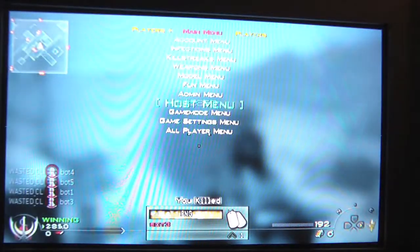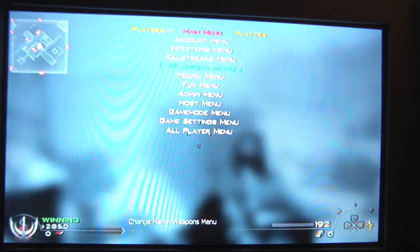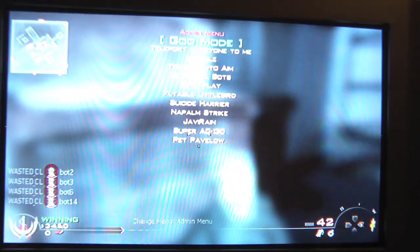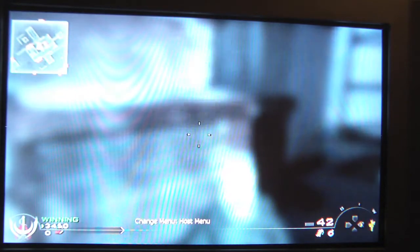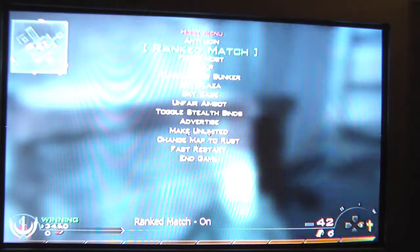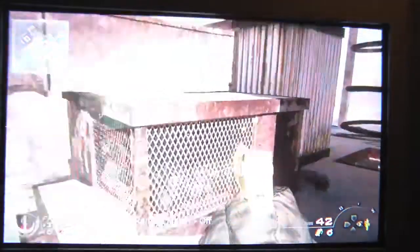I can also switch it to Ranked Match when I'm offline. I have a gold eagle now. And there's Big XP, Force Host, and Ranked Match. I can turn that on — you can see it on the bottom of the screen. I'm going to turn it on and off. I'll just leave it off right now.